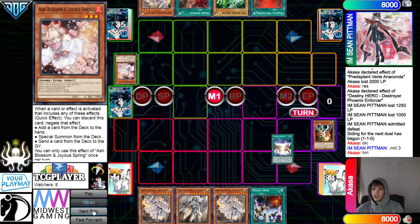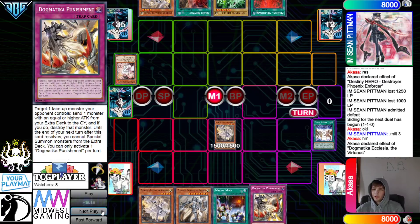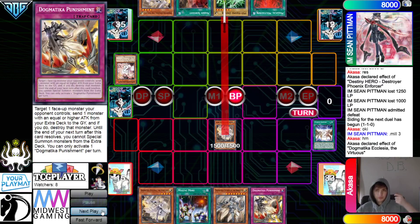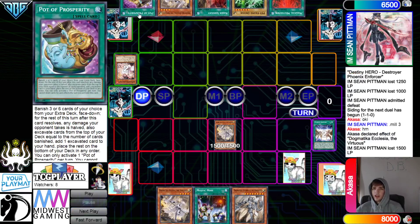Draw Ecclesia. Fusion Destiny — chain Ash Blossom. Normal Summon Ecclesia, Ecclesia effect to search Punishment. Attack, set Punishment, pass, draw Prosperity.